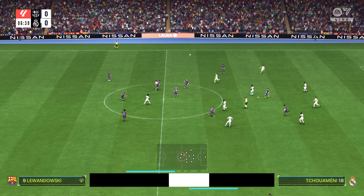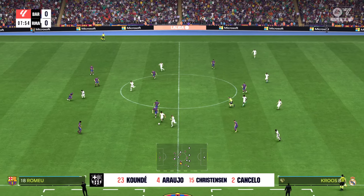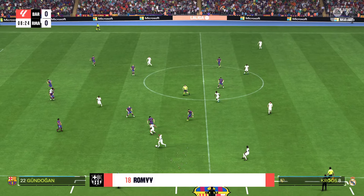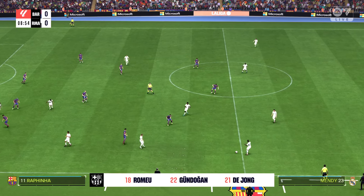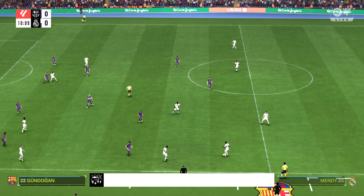This is the Barcelona team sheet. Marc-André ter Stegen is in goal. Ronald Araújo plays alongside Andreas Christensen as centre-backs. Frenkie de Jong plays alongside Ilkay Gündogan in midfield. And leading the line is Robert Lewandowski.